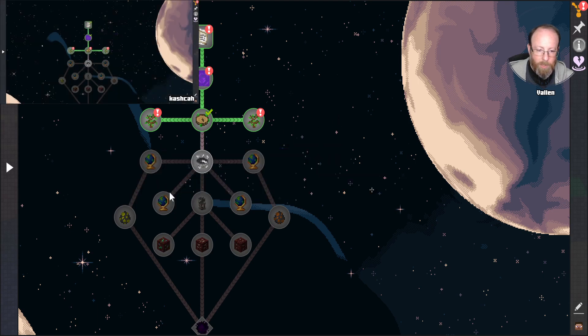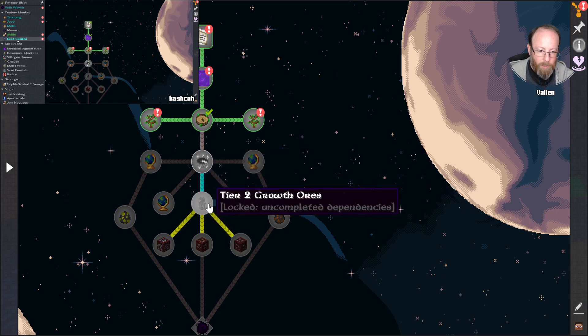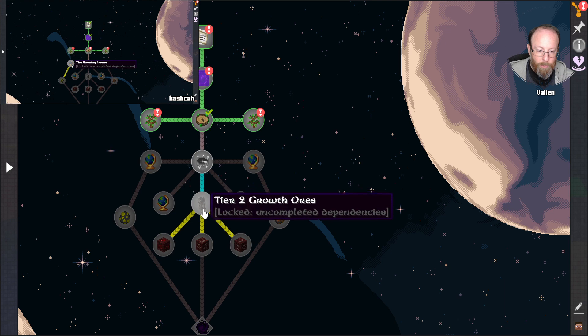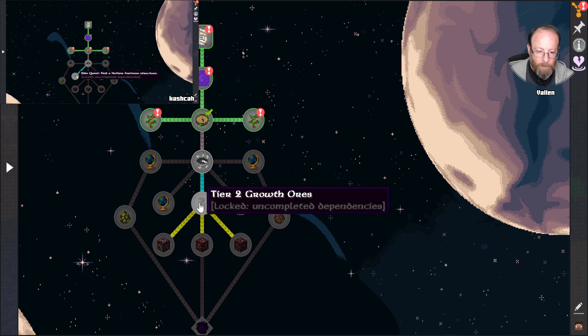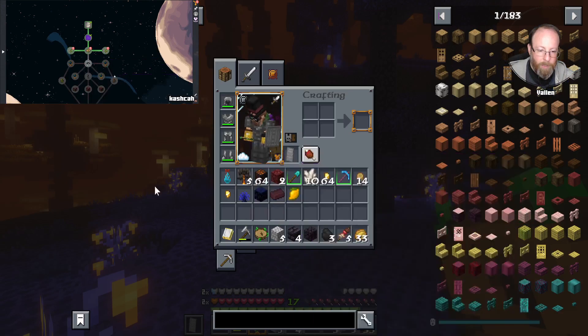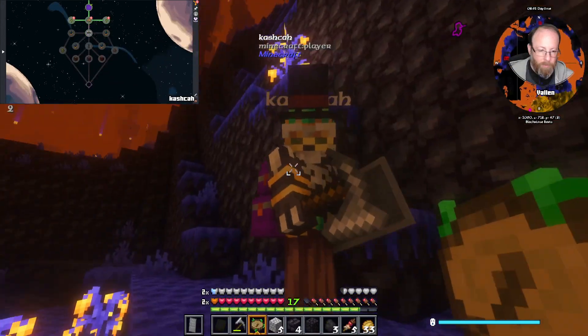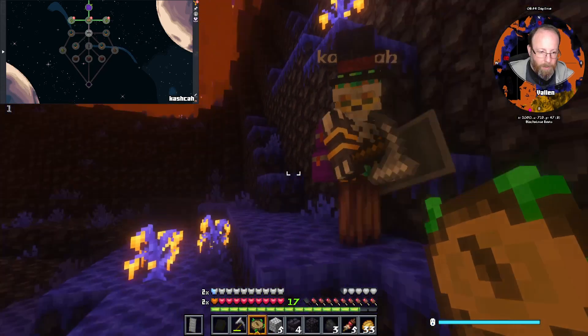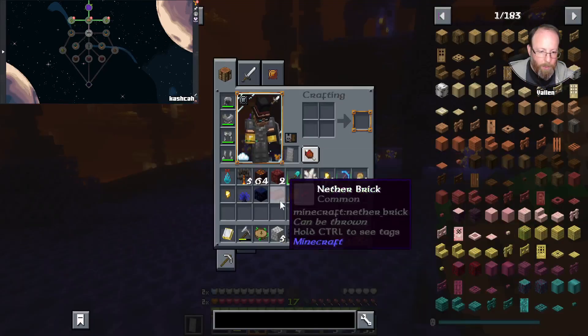I didn't see it — hold on a second. Yes we did! Cool. So next we need an explorer's compass and then to look for these different dungeons. And then yeah, tier two growth ores — I think that's where we're gonna start getting our ass massively kicked. Or we could progress with progression instead of the battle, but either way I think we're supposed to go back to get the explorer's compass.